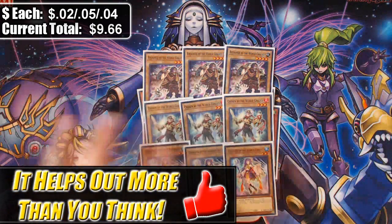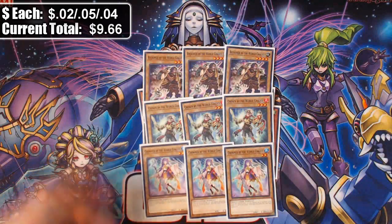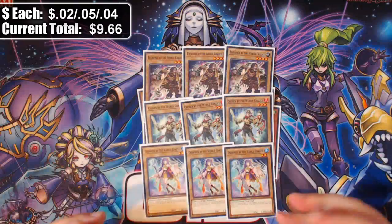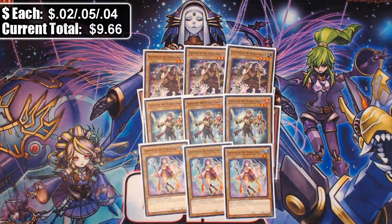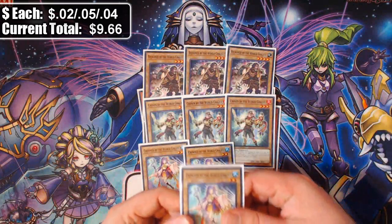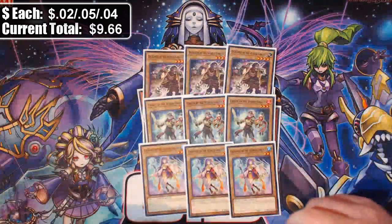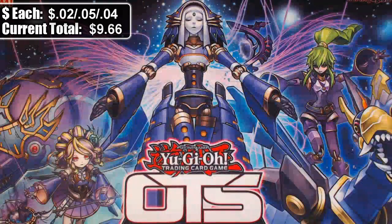Having access to these vanillas to start your play alongside Venus to get Shine Balls — which gets you two vanillas by itself — means you can do a lot. With multiple vanillas in hand, you can normal summon one, make Link Spider, special a vanilla to its arrow, make Imduk, and go for a World Legacy World Chalice play, or link away into Eib or Orym, special Lee out of your hand without wasting a normal summon, and get a search for World Legacy World Chalice. There's a lot you can do with all these vanillas.